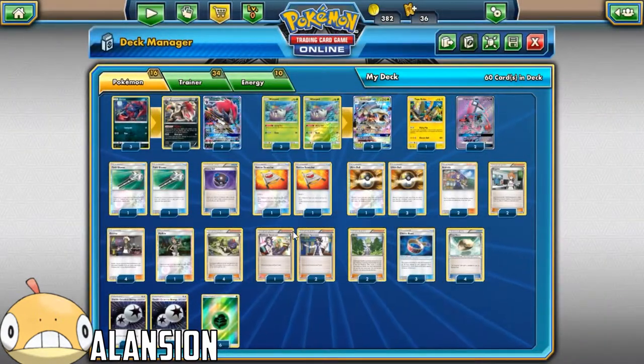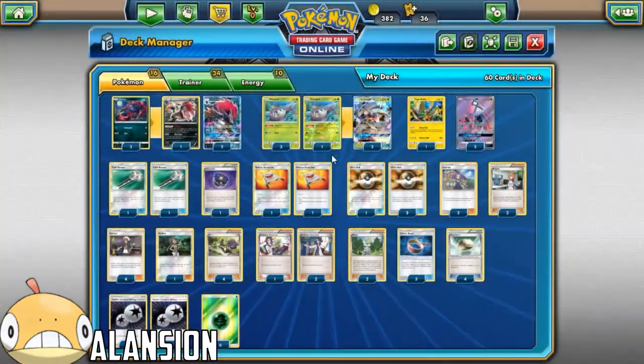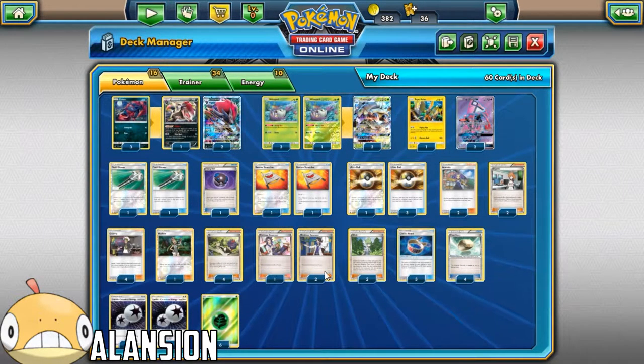4 N, it's 4 N. 3 Sycamore - you're using a lot of trade-ins and you don't really need to draw into a lot, so 3 Sycamore is good.